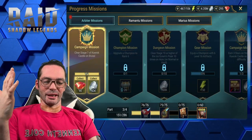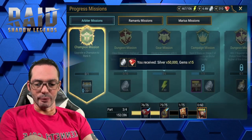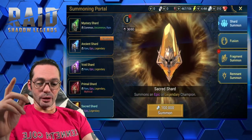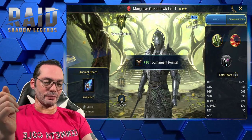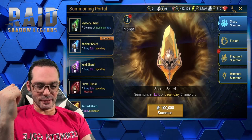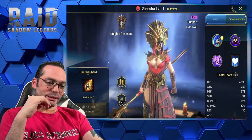We got a nice sacred shard we're going to open right now after we collect this. Clear stage 7 of Catacombs on brutal — done. Let's open these ancient shards since it's 2x right now — Margrave, could be worse. Fingers crossed on that sacred shard — Sannasha!